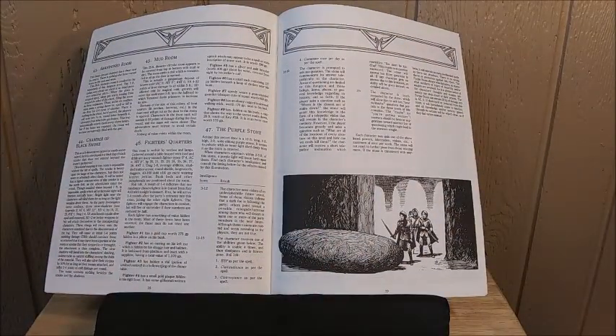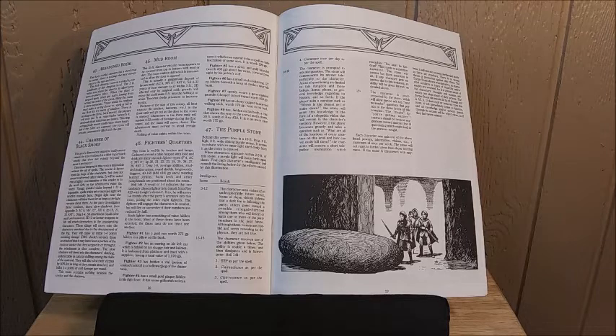The old prison room has a prisoner — a merchant — whom they're doing nasty things to. The two torturers here are actually assassins who will split off at the first chance they get and try to pick off player characters as they adventure through the dungeon. My players ended up following the assassins and finishing them before it became much of a problem. The Chamber of Black Smoke has Slow Shadows — a new monster in this adventure. They're a type of shadow that attaches to you, drains your hit points, and makes you feel cold.